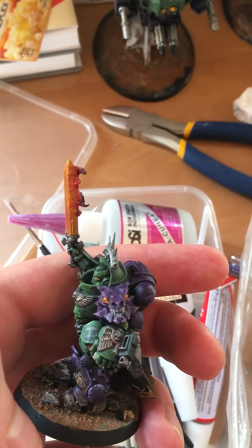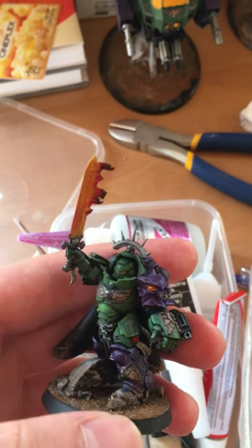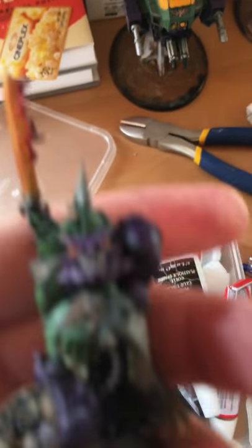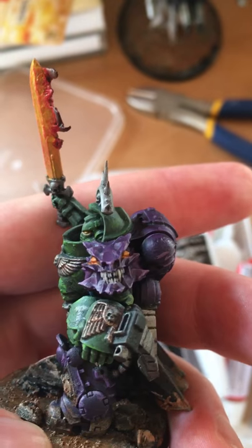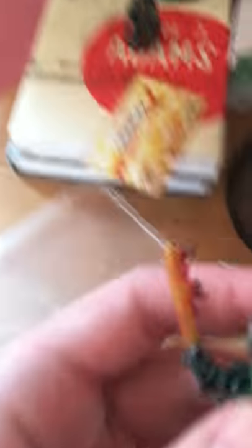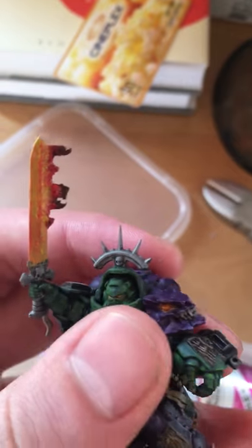I took off the shoulder pad that normally comes with it and put a dragon head instead. I like that. I wanted to be able to customize it and say it's my own. And that's why I put a little fire on there too, for the burning blade aspect, because I'm always going to give that relic to that guy — so good.